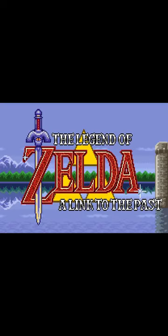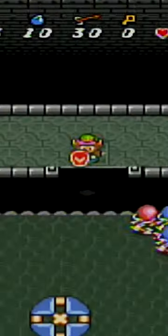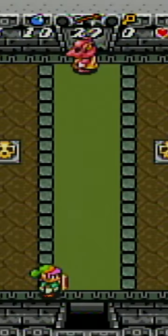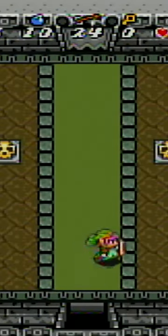Zelda: A Link to the Past. This game made major improvements to Zelda 1 — it kept the open world design which made it really good. The only bad thing is that it's kind of slow paced, but not really.